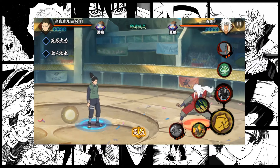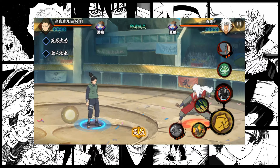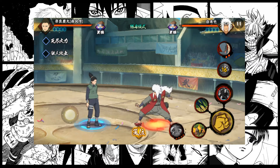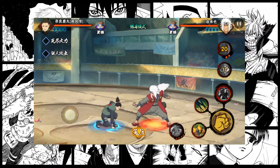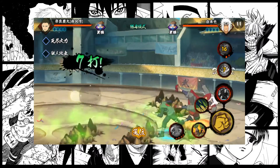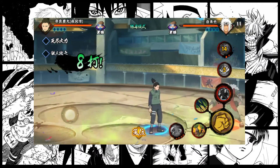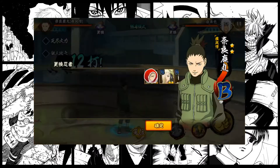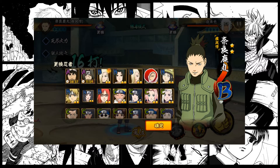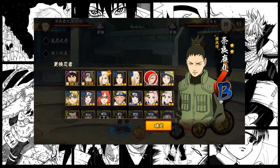There are also customizable Ninjutsu — for example this Tornado. These are not tied to just Shikamaru; every ninja can equip them. You can also use ninja pets, and again these are not tied to Shikamaru. So to give you an idea of who is in the game, here is a small roster of the characters that I have unlocked, and I'm going to display some of them.